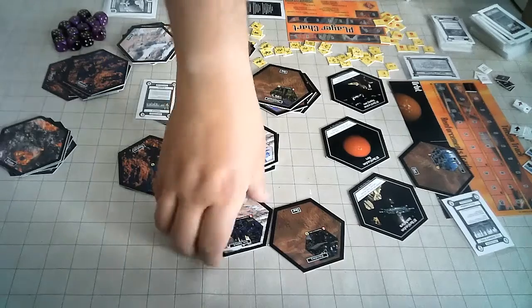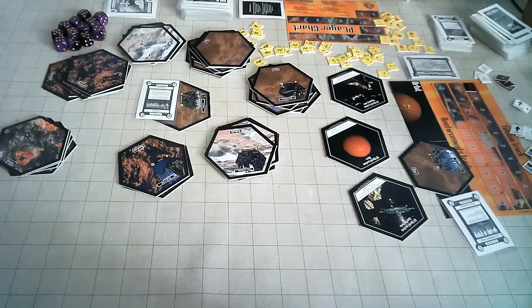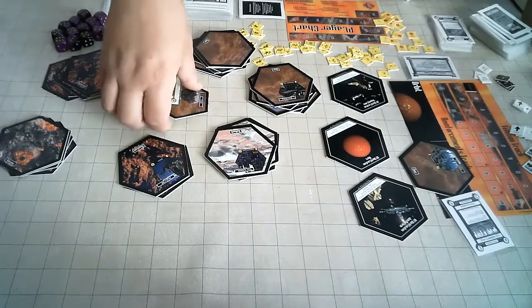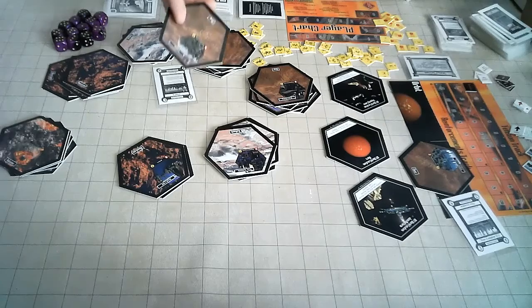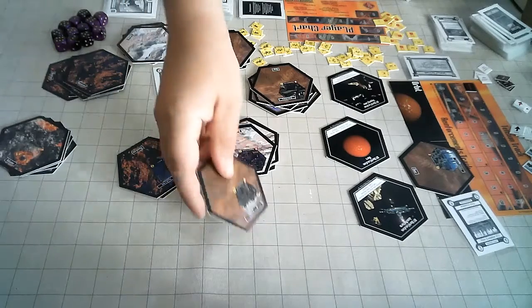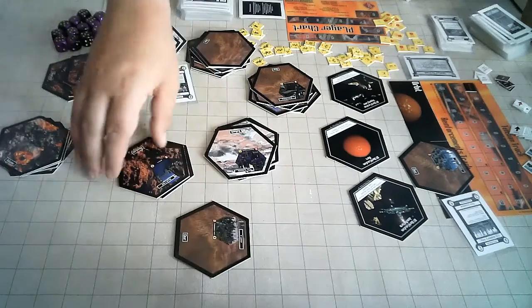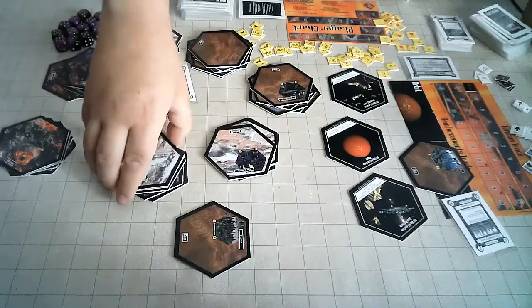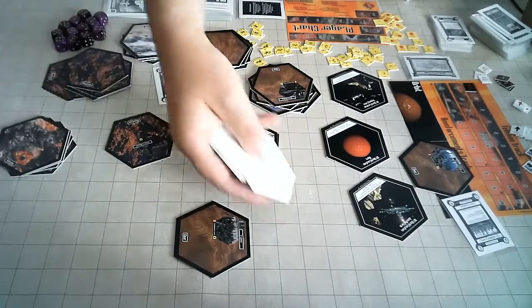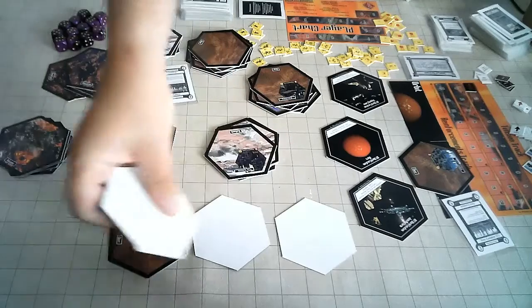Building the map: Centaur is placed in the middle. Four random hexes are placed face down to create one row that nobody gets to know about until they're actually discovered.